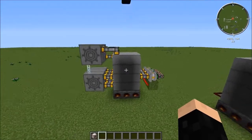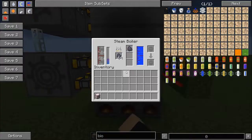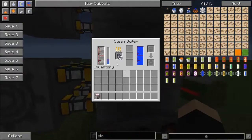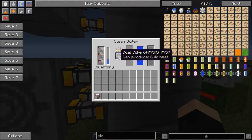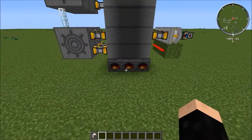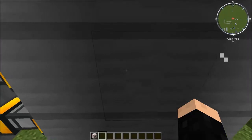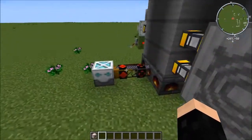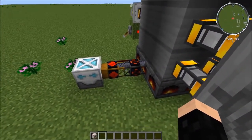I have one set up over here. This is a solid-fueled firebox and I'm running it on coal coke. As far as I'm concerned, that is like the best thing to run it on — unless you have like a tier 5 blaze spawner, and then you can just run this thing off of blaze rods. Just have it automatically feed into it, like I do with the coal coke here.